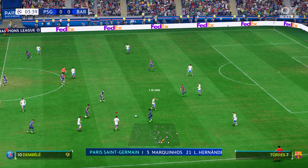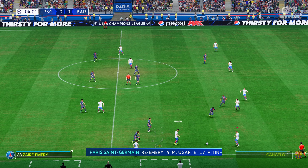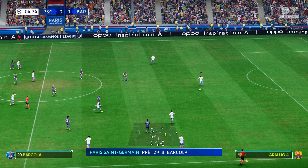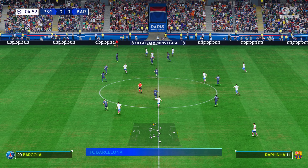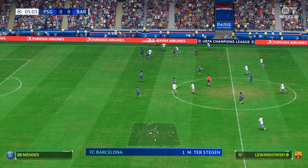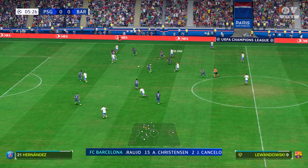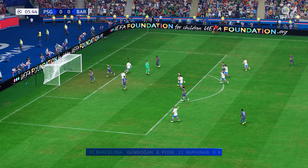The PSG team looks like this: Gianluigi Donnarumma stands between the posts. Lucas Hernandez plays alongside Marquinhos in central defence. Lining up through the middle in attack today is Kylian Mbappe. And here's the starting eleven for Barcelona: Marc-Andre Ter Stegen in goal, Ilkay Gundogan plays alongside Frenkie de Jong in the centre of midfield.